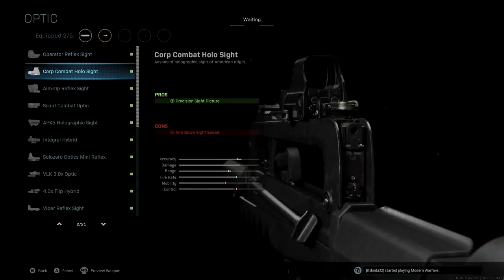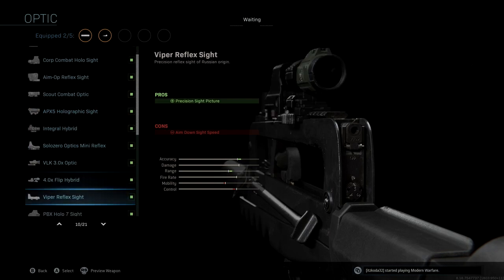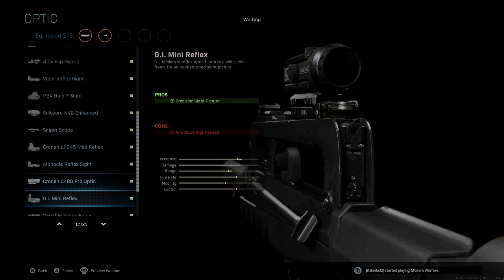The optic we're using is the GI Mini Reflex. This is more personal preference. With the original blueprint we have a much bigger scope that performs better at long range, but with the FR and assault rifles in general, I'm not a big fan of those massive scopes because the red dots are a lot bigger and it's harder to hit people at a distance. With the GI Mini Reflex, it's pinpoint accuracy — that red dot is so small you can lock on anywhere on the map. This gives us a nice accuracy boost and we only lose a very small amount of control.